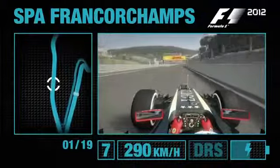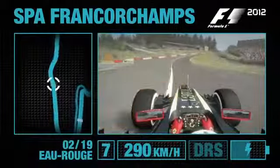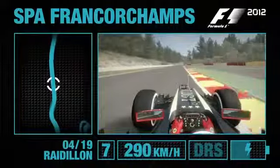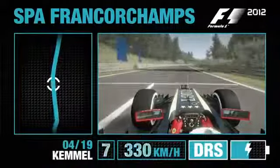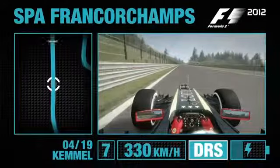Now as you plummet down the hill towards the infamous Eau Rouge corner, up through the gears — 6th and into 7th. Here it comes. Hold your breath, hang on in there. The steering wheel fights you, but you've got to hold it flat. Now open the DRS and use a bit of Kurz Boost as well to carry you up this hill towards Turn 5.